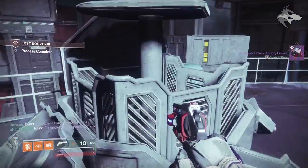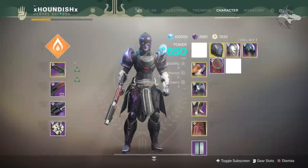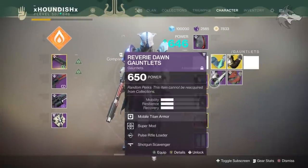When the loot cache opens it will actually drop an ancient black armory frame, which is the next quest step. Once again there's some cryptic text on the quest step, but you can see Volundr, Gofannon, Izanami, and Bergusia — and you need to infuse radiance in each of these forges. Essentially what this means is that you need to complete them with full black armory weapons and armor equipped.